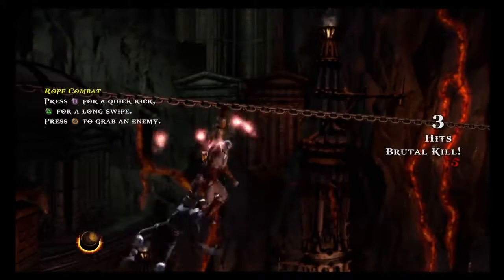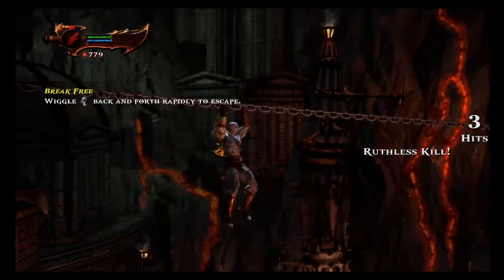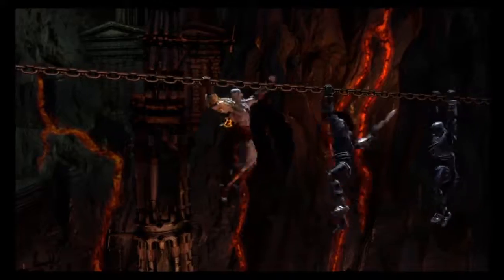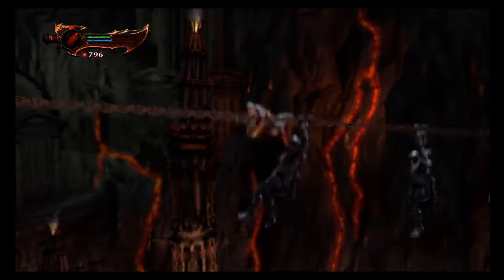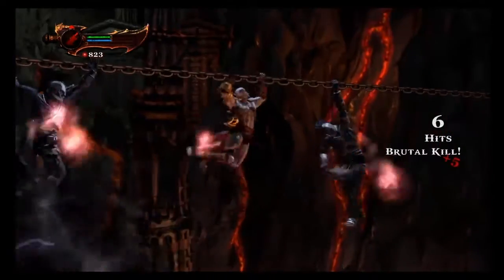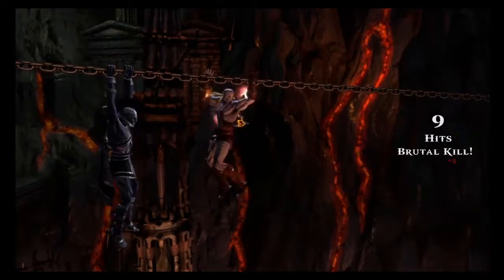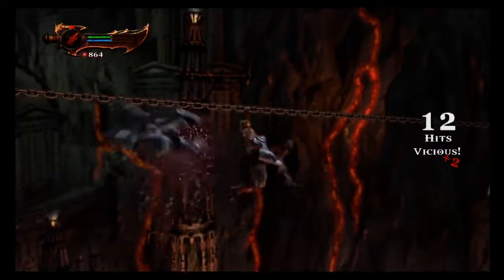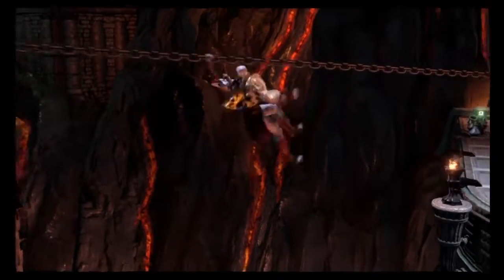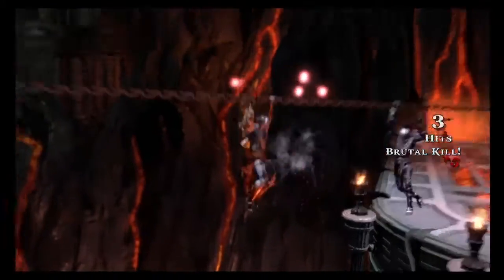Enemies on chain take longer to defeat, but there's an easy way — just press Circle to grab them. It's a lot quicker than actually attacking them because Kratos just grabs them and kicks them off the chain, which is pretty neat and a lot quicker than actually hitting them.